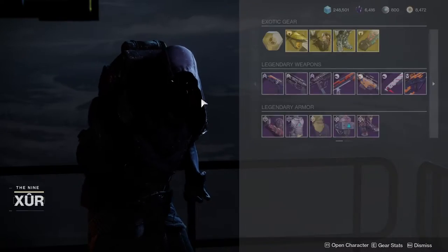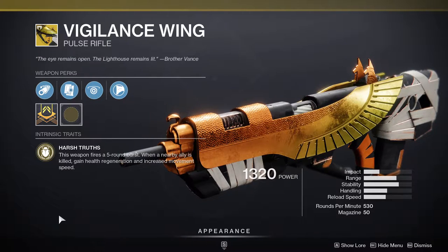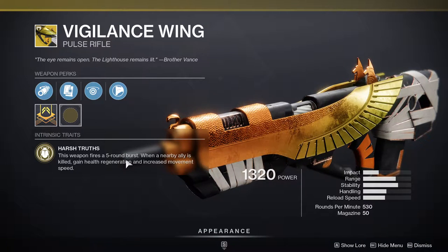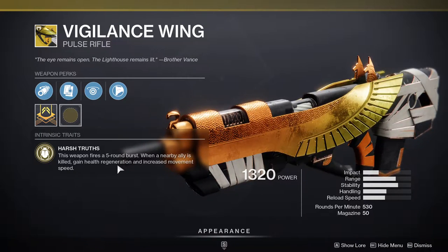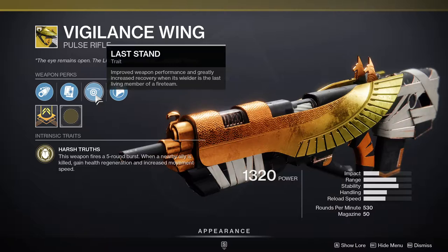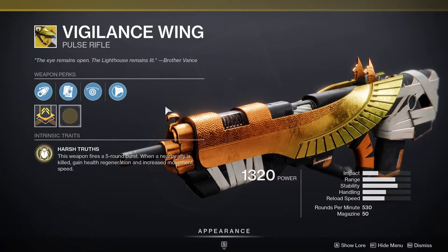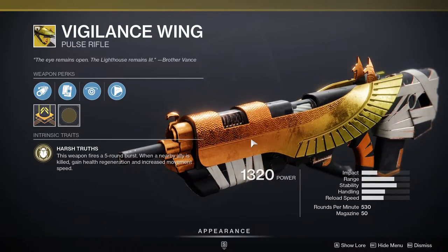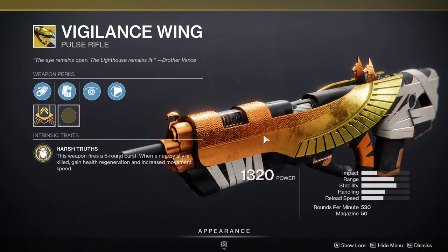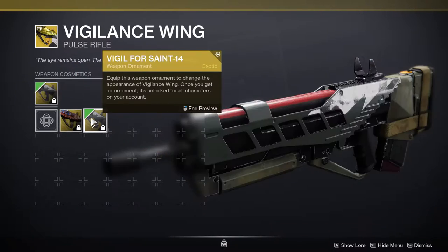Xur is in the hangar in the tower and he's currently selling Vigilance Wing. This weapon fires a five-round burst. When a nearby ally is killed, you gain health regeneration and increased movement speed. Last Stand improves weapon performance and greatly increases recovery when the wielder is the last living member. This is really good for Trials — it was basically made for Trials. The catalyst makes it even better, turning it into an auto-firing weapon.